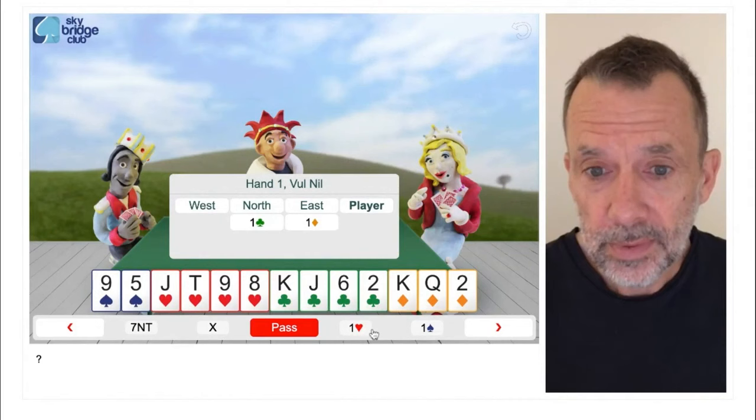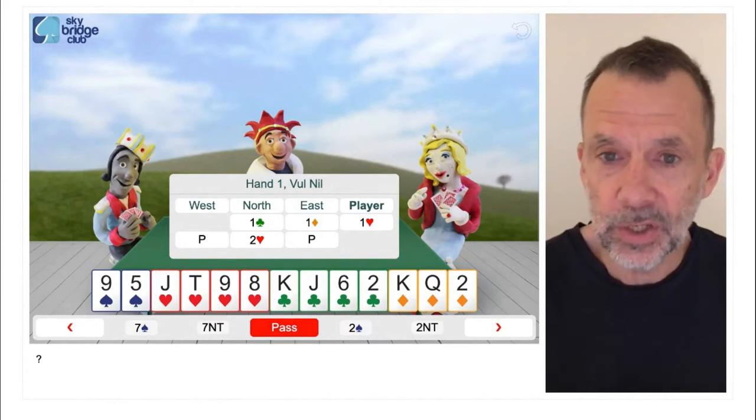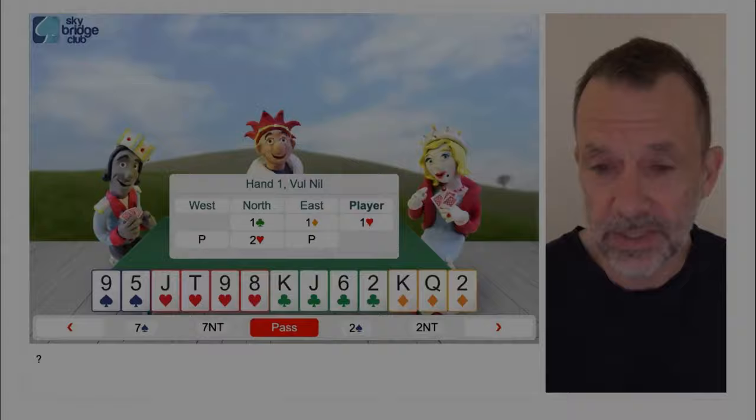This is hand two. One club, east one diamond, one heart, two hearts. This looks a lot better because east has probably got the ace of diamonds, and now our king and queen of diamonds are sitting after the ace.